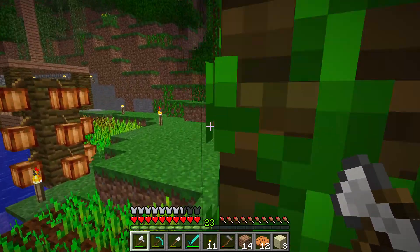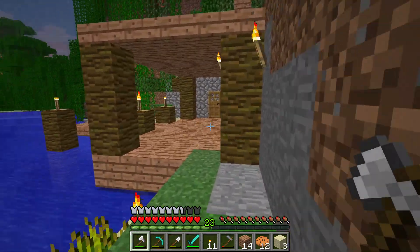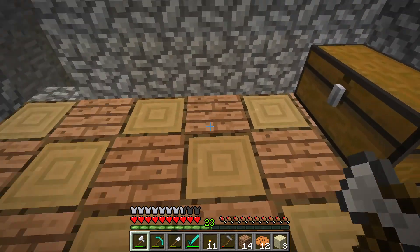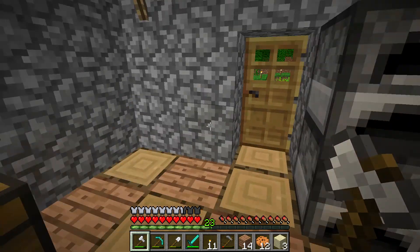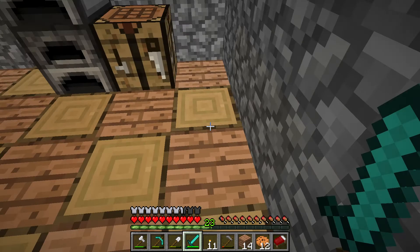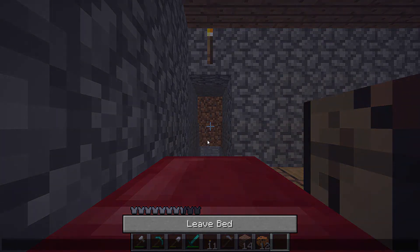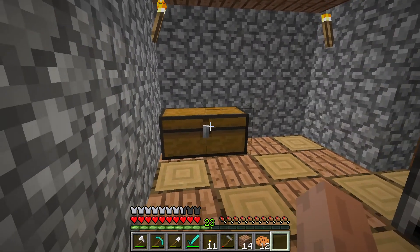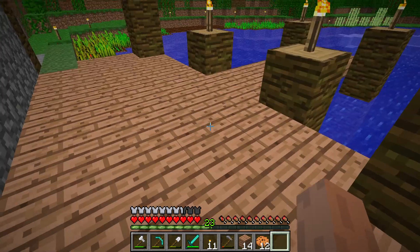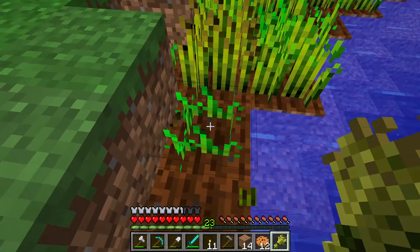What's going on guys, welcome to the video. We're back with the old school series, this is episode four. Last episode we upgraded our base a little bit, added a dock and some other cool stuff. I really like this floor design, that's probably the best thing I did. But yeah, last episode was really cool because we got to make everything look nice and pretty. This episode we're gonna go exploring and hopefully find a village - that's the one thing I want to find.